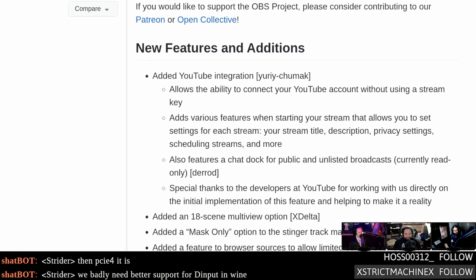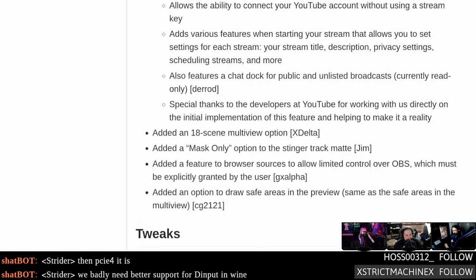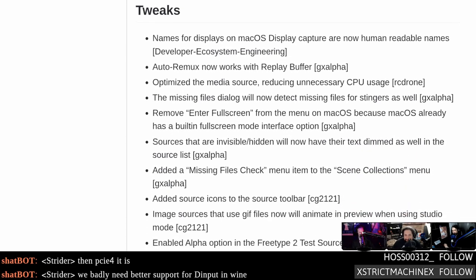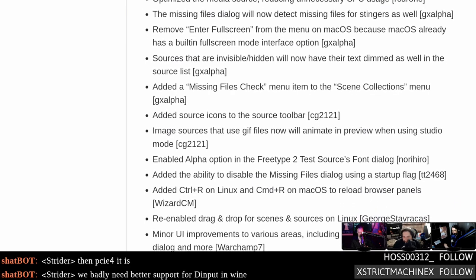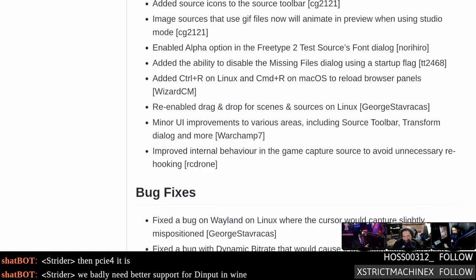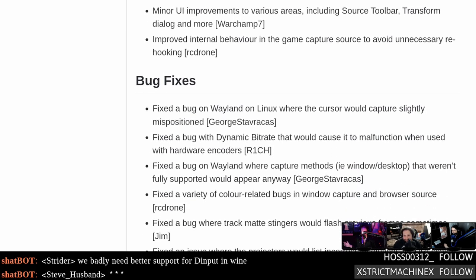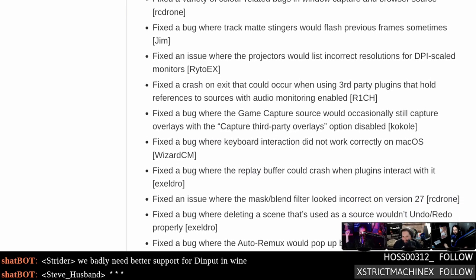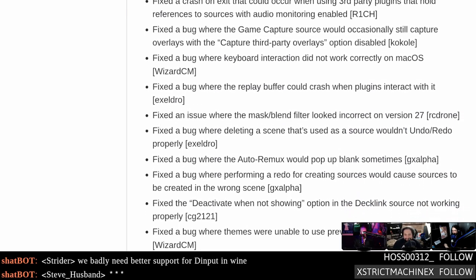OBS Studio 27.1 RC1 is available for testing. There's a bunch of new stuff including YouTube integration — you can tie your YouTube account and log into it directly from OBS on Linux, but only with official builds via their PPA. That's also available for Twitch. They re-enabled drag-and-drop for scenes and sources — they had to disable it on Linux because it would crash OBS, but it's back now. I'm currently running 27.1 RC1 compiled before the show today and not having any issues.